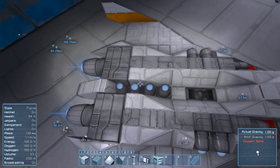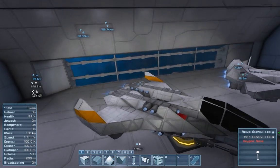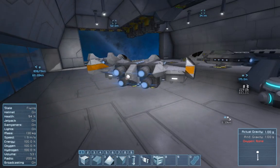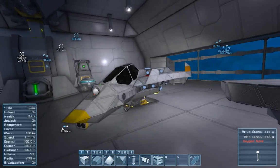I also upgraded it by adding an extra thruster on the top — as you see here, there's three — and it has one on the bottom as well, so four directional thrusters, six reverse, and then four large in the back. Pretty standard. And then it has four batteries, so this thing actually flies for a good while — I think it's like half an hour of flight time.